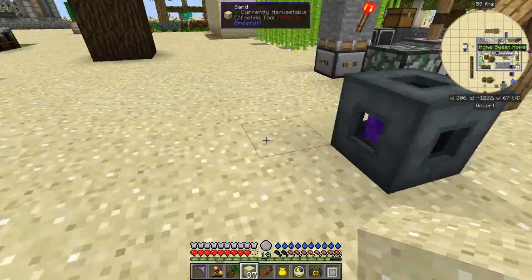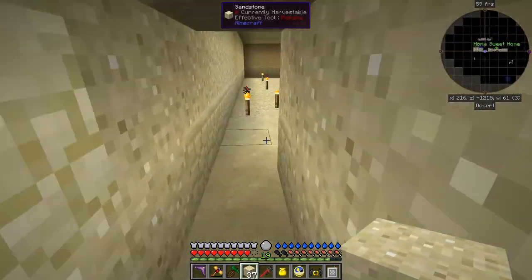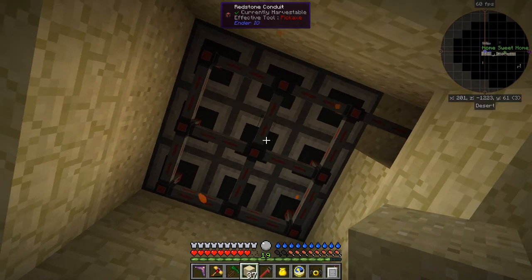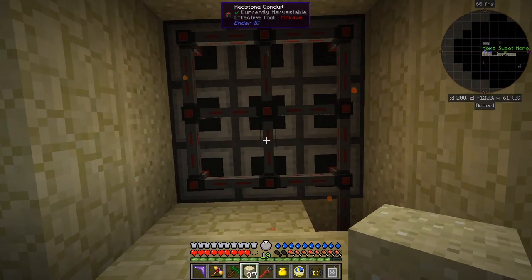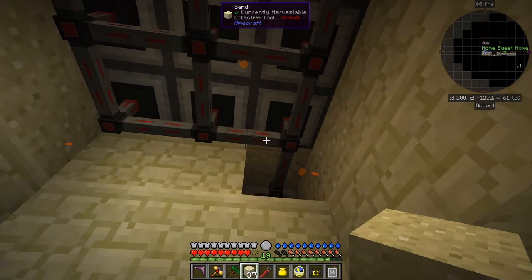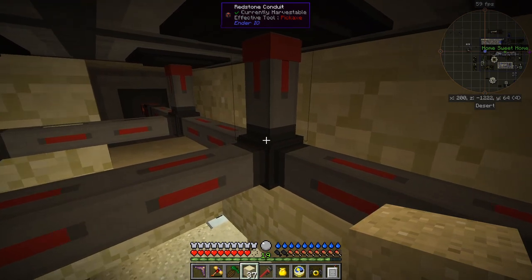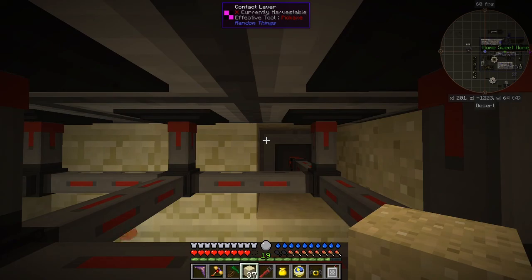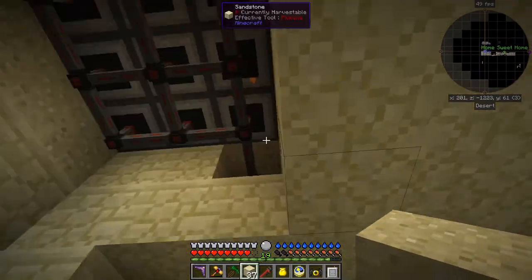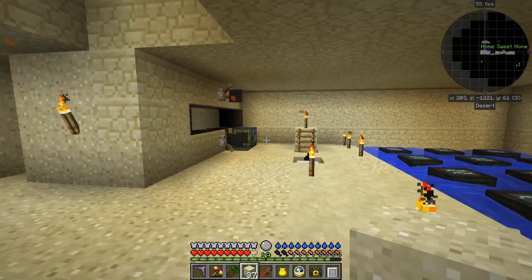Let's go downstairs — probably got some stuff being picked up there. These cables are resistant conduits. When you place one of these conduits it doesn't activate immediately — you have to right click with the Yeta Wrench to turn it on. All I've done here is got the contact lever feeding all of these out, and as soon as it goes on they get turned on.